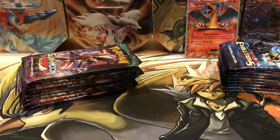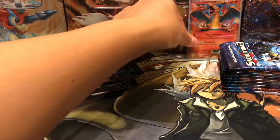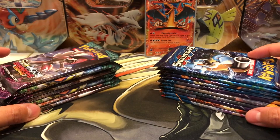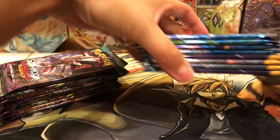We're going to go ahead and open the sleeves, get ready to pull some goodies. I'm really excited. We're going to go ahead and have Charizard be the little coach here to see which product is going to be beating the other. Let's see what pulls we get from these packs. Let's go ahead and do Primal Clash first on this side.